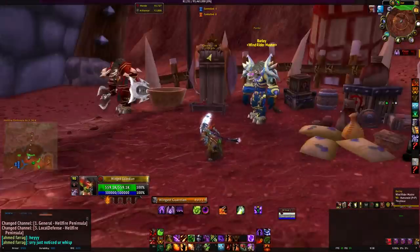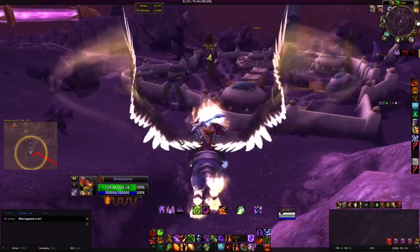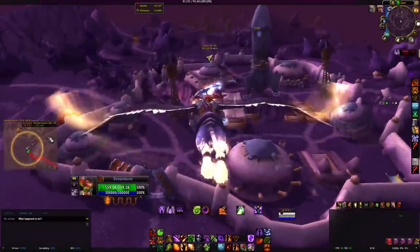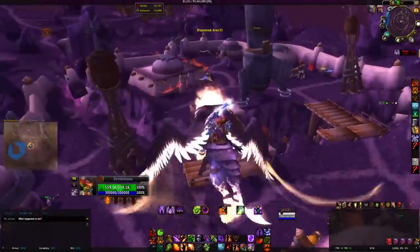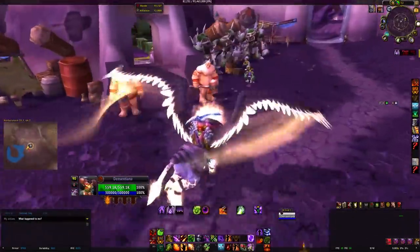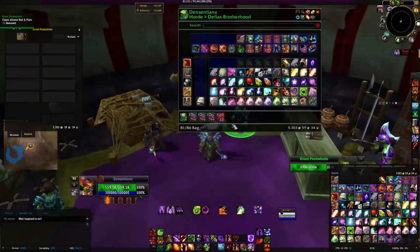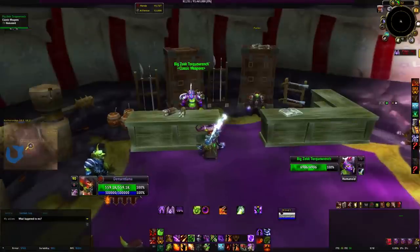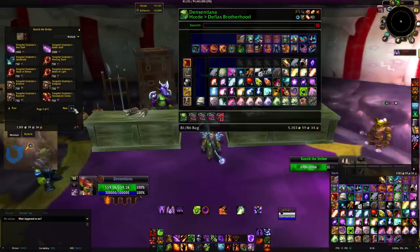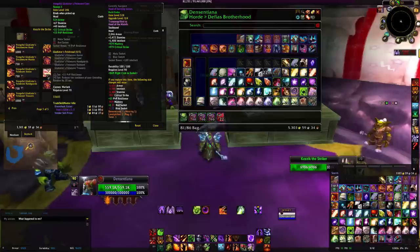Okay guys, we're at Area 52 — that's how it looks. Many of you know it unless you leveled your characters only with the dungeon finder and never visited places. The vendor should be here — let's check. That's Alliance... weapons... oh, there we go, here it is.